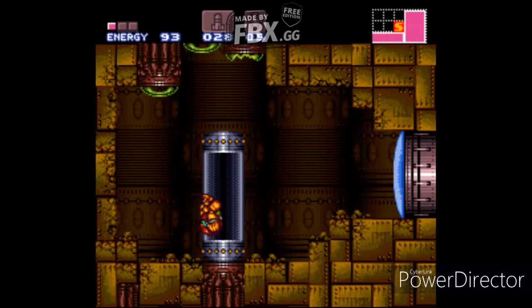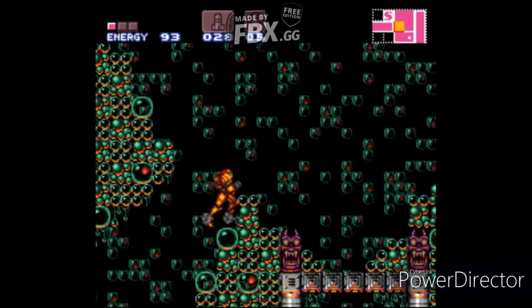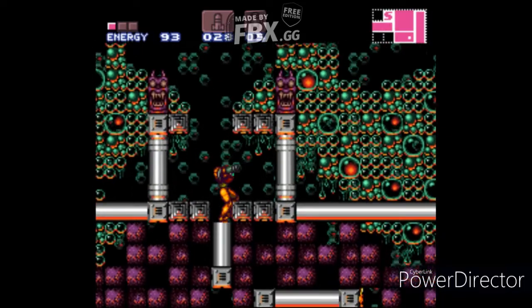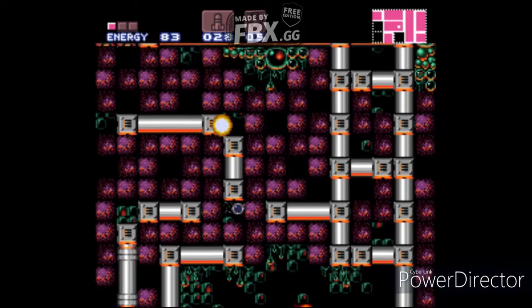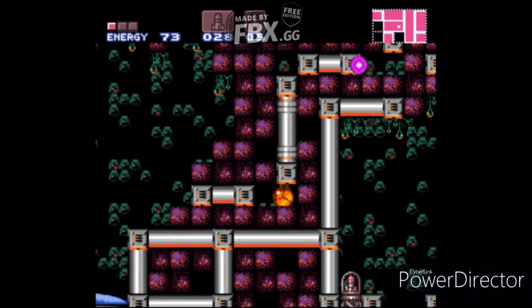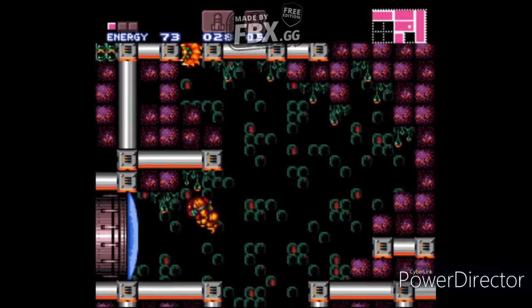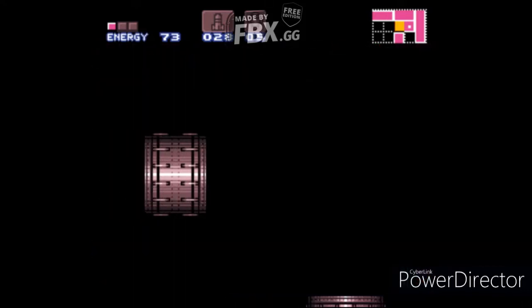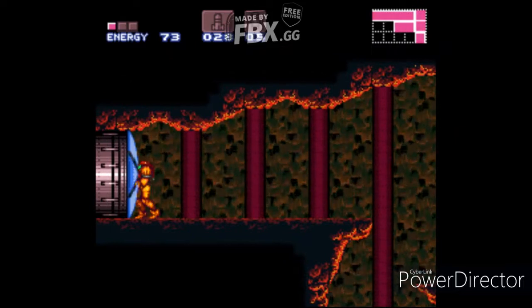Welcome to part four of Super Metroid. In the last video we got the Varia Suit and the Speed Booster. In this episode we're going to use the Speed Booster to backtrack and get the Grapple Beam and the Ice Beam. There's also a missile expansion I'll be going back to get later. Let's go ahead and go back here and use the Speed Booster.